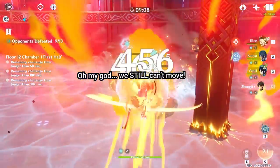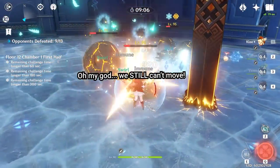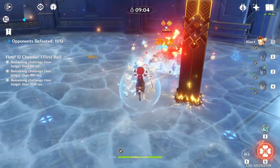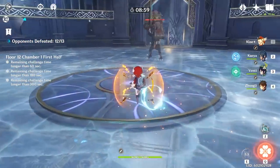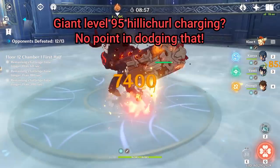Without C6, if an enemy's attack breaks Zhongli's shield, although that attack won't make you flinch, it will still do damage. This chip damage quickly adds up and will whittle away at your character's health, so you'd still like to have a healer on the team as a backup.